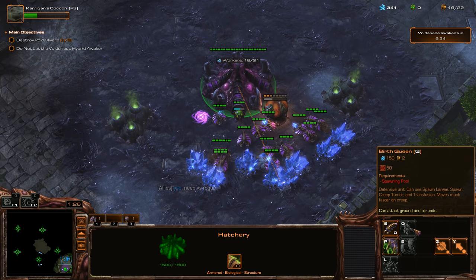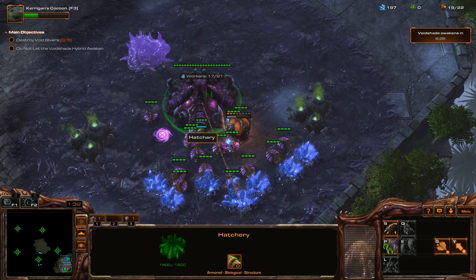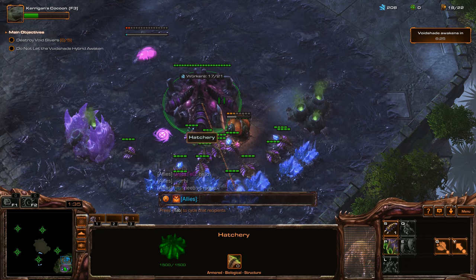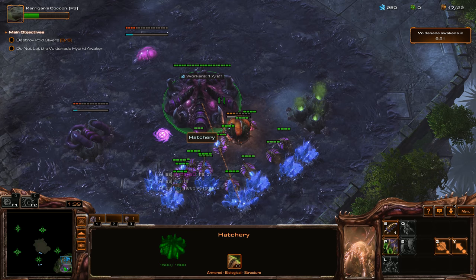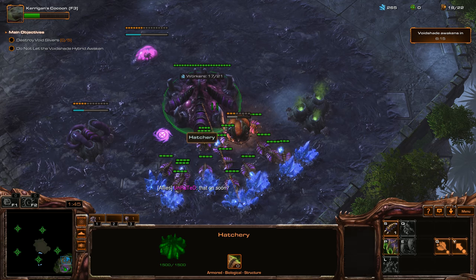There's a way you can instantly spawn larva which I did not know about, so I'm going to have to check that out. We're going to throw down a Spawning Pool and an Extractor, then keep on pumping out more drones.